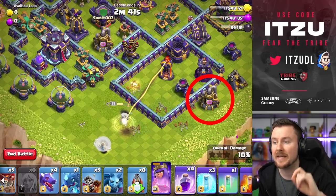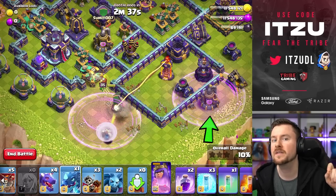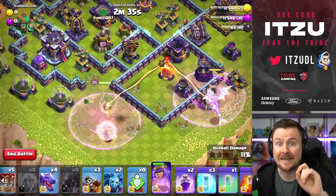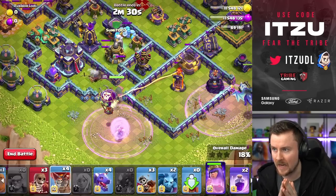Important: wait for this Archer Tower to go down, wait until that, and then place that Rage. Play a second Rage with the Electric Dragon onto the Elixir Collector. Important: Electric Dragon at the six o'clock side of the Elixir Collector.